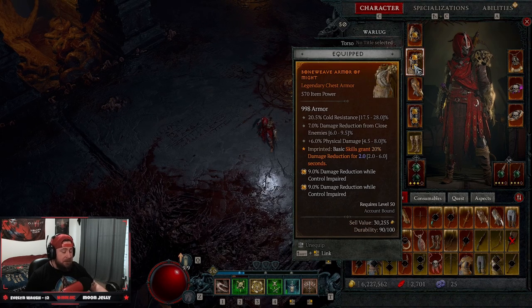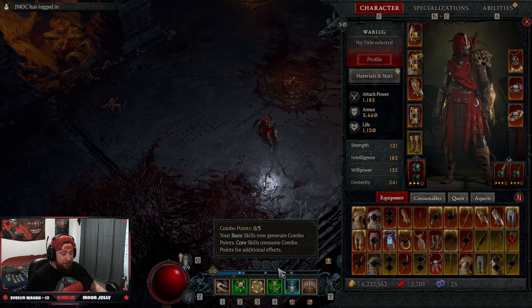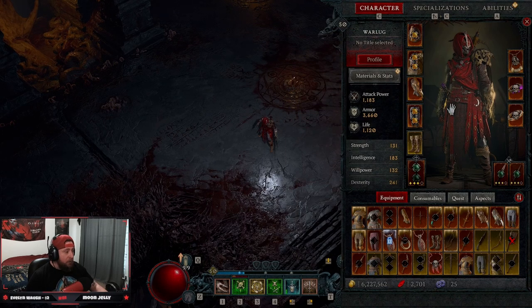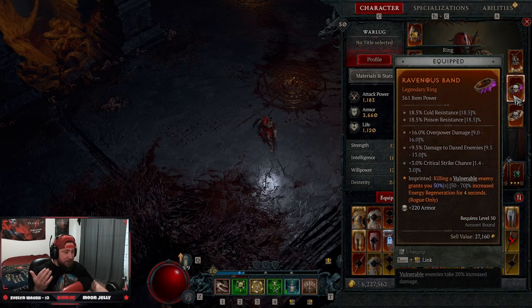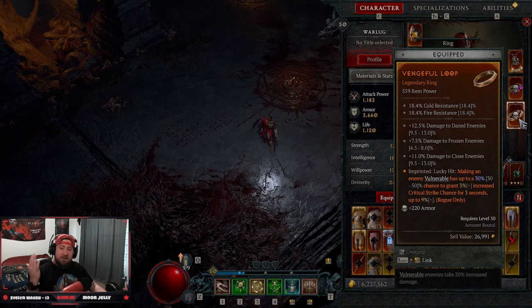First, the Bone Weaver Armor of Might — a passive to give you damage reduction with basic skills. Then Rapid to give us basic skill increased attack speed, which is huge to fill up combo points. Then Ruin — the Legs of Disobedience — really good for armor. In our amulet we're doing Flurry, which gives even more damage and the 360-degree attack. The one negative is the AoE is quite small so you may have to dash or evade in to a big mob. Then we have killing a vulnerable enemy giving a chance for energy regen.